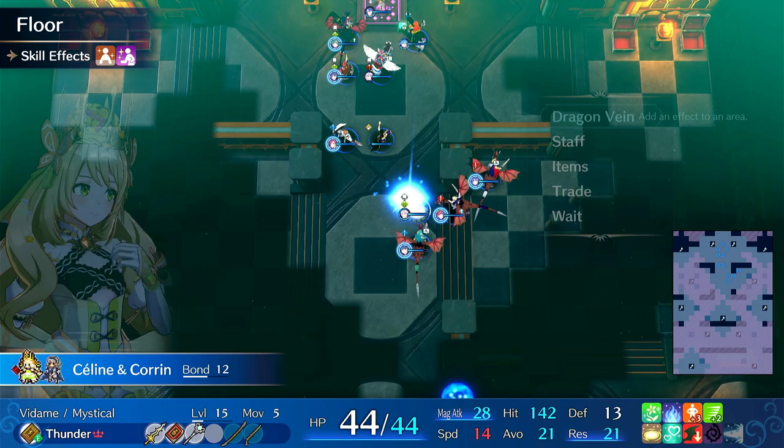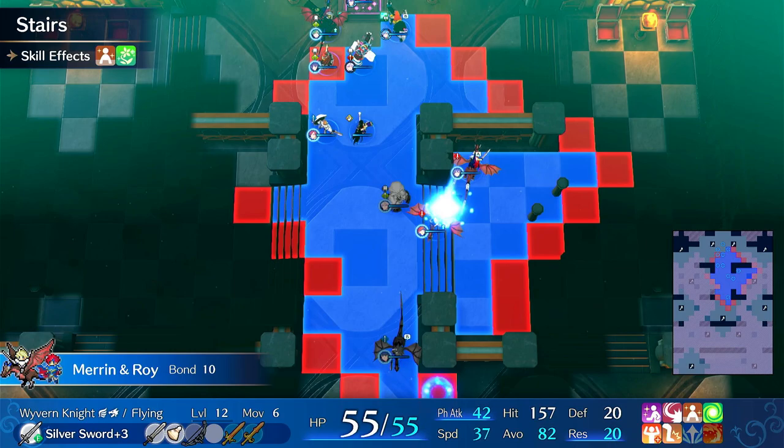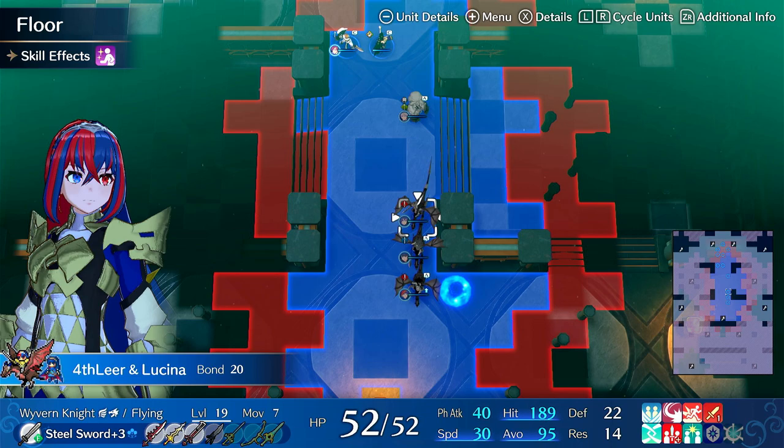So we start moving down. I'll just send these three flyers. A Lear will probably be the person who reveals, because I can do the Dual Assist Plus - so he's still contributing. And then both of these will just attack and I think he'll be fine.